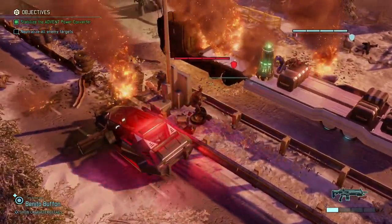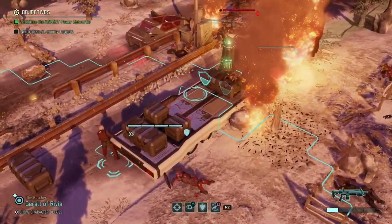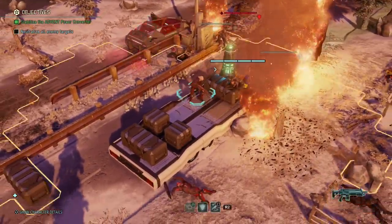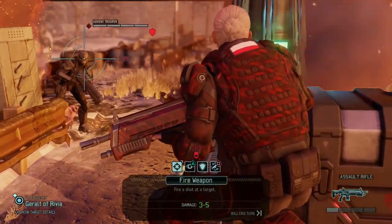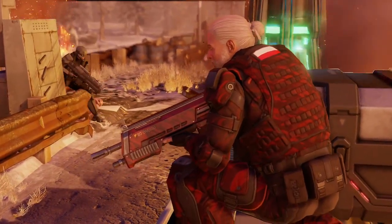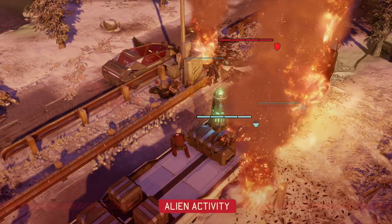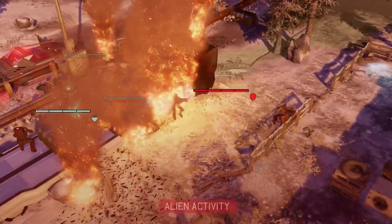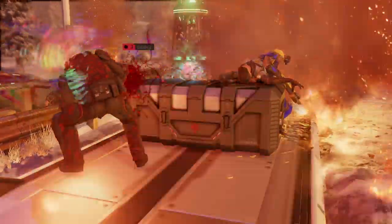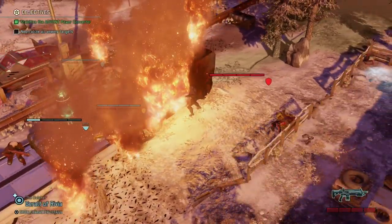We lost Jane. Everybody started to panic because I blew up my own soldier — great start for this series. The enemies are putting themselves in a rather good position. We can't use our panicked soldiers, so this might end badly. The trooper went straight through the fire and apparently doesn't take burn damage for some reason. He's not dead, which should allow us to take him out.